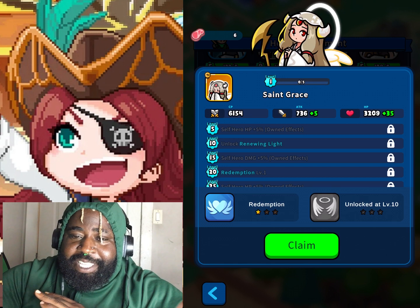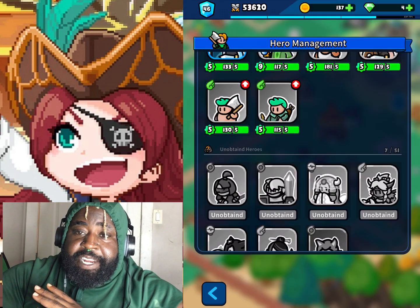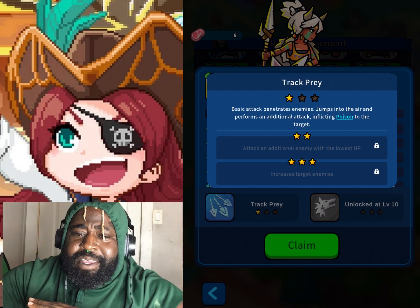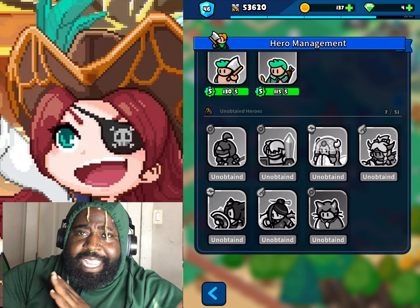The heroes we're missing are kind of adding up because Miho is still in the shop - you need like 9,000 to get her. And we already took a peek at Iva, I'm pretty sure we did.